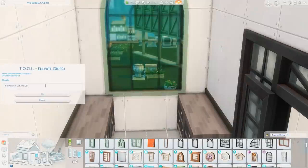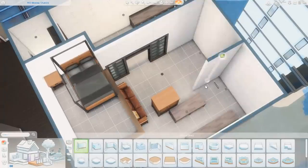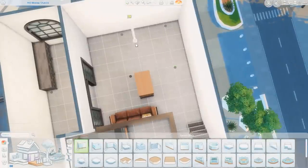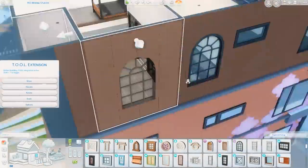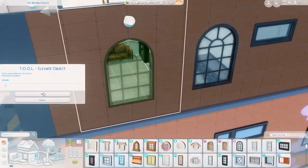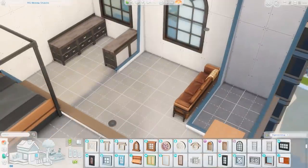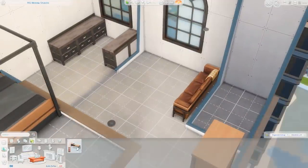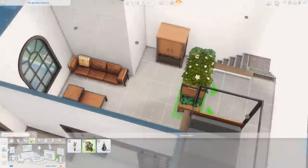The one thing that really bothers me about this pack is the window. I like the window, don't get me wrong — I think it's really nice — but in their teaser on Twitter it was a completely different window. It was the same shape but the interior glass structure was more like the Moschino window, and it was kind of misleading. If you saw that teaser and then pre-ordered the pack, you would expect that window to be in the pack, but it's non-existent.